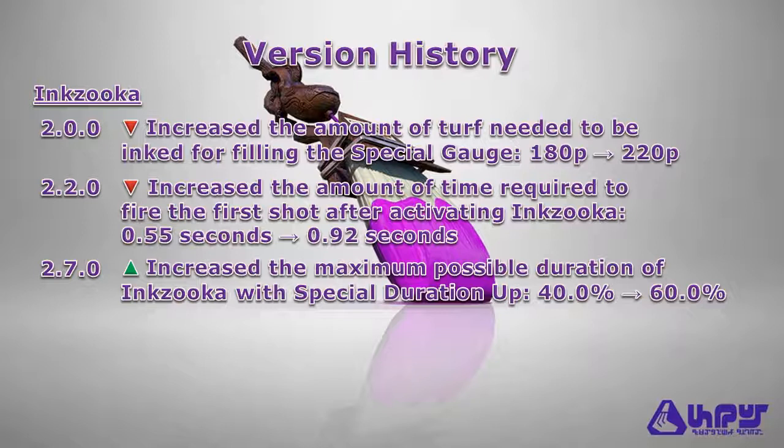Finally, you'll be able to fire off an extra shot or two if you have Special Duration Up equipped on your gear. As for recommended abilities, any of the ink efficiency abilities such as Ink Saver Main, Ink Saver Sub, or Ink Recovery Up is recommended to retain as much ink as possible, since rollers in general and the Splat Bombs consume a lot of ink. Damage Up can support the falloff damage of your ink flicks, and Swim Speed Up can help you move around the stage. So with that, let's take a look at the first gear build.